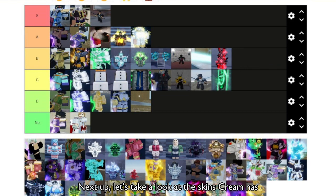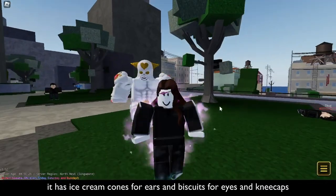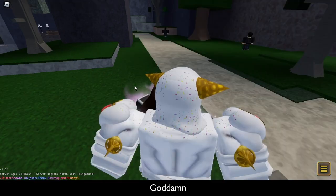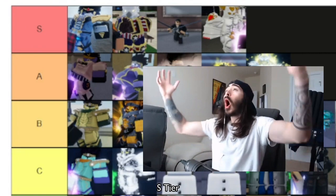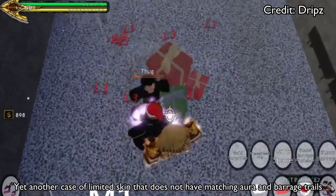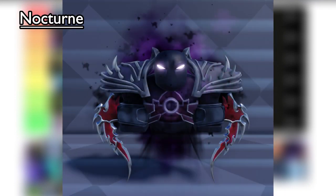Next up, let's take a look at the skins Cream has. Vanilla Ice Cream — this is a pretty good skin. There's ice cream cones for ears, biscuits for eyes and kneecaps, but the best part: it has sprinkles — goddamn sprinkles. Absolute masterpiece, S tier. Cream Knob — yet another case of a limited skin that does not have matching aura and barrage trails. B tier.